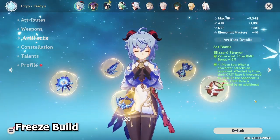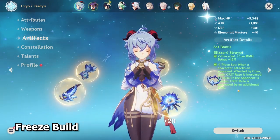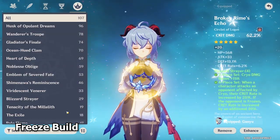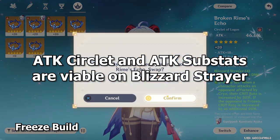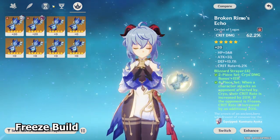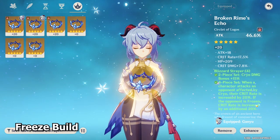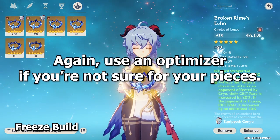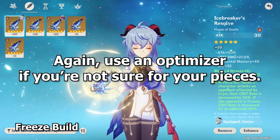Artifact set-wise, you should pretty much always be running the Blizzard Strayer 4-piece set, unless your artifacts are really, really bad, in which case try to farm as much of it as possible. Main stat and substat-wise, same as always — crit, crit damage, and attack. However, something important to call out is that on Blizzard Strayer, running attack main stat on your circlet is actually really viable, much more so compared to most other artifact sets. Getting a lot of attack percent from your substat is actually a really good thing, because the passive gives you so much crit value that in comparison you are actually lacking attack — so attack could give you a huge increase in damage. Do not ignore attack main stat or rolling with a lot of attack percent on Blizzard Strayer.